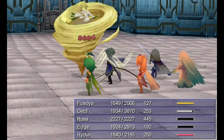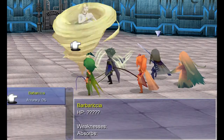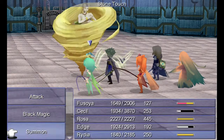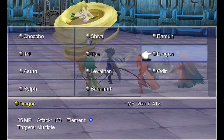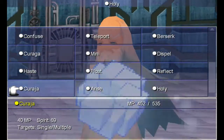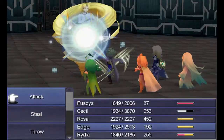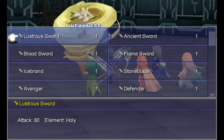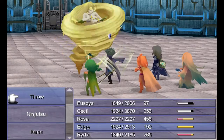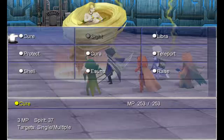Summon dragon, because you're weak to it, so it'll do a ton of damage. Unfortunately, because of the tornado, you're not going to hit with anything else. You have to use spells — like Holy, for example. You're not going to hit by throwing anything either, as you can see. Which is kind of a shame.